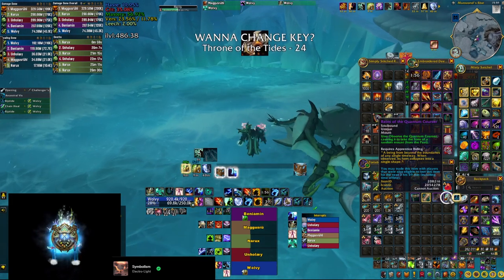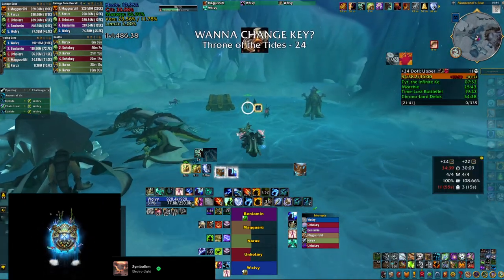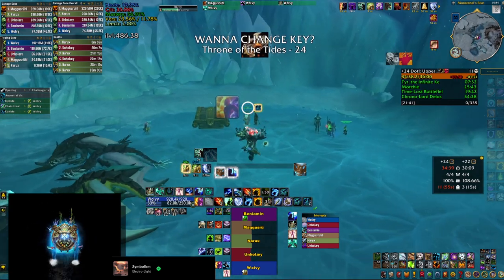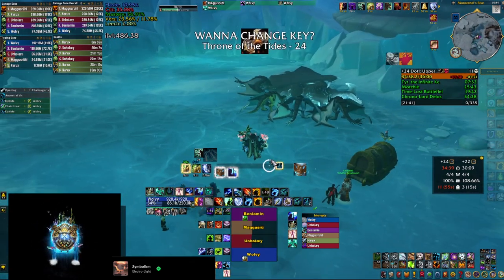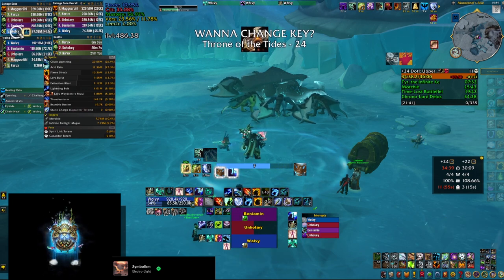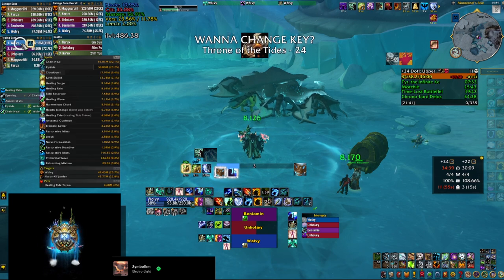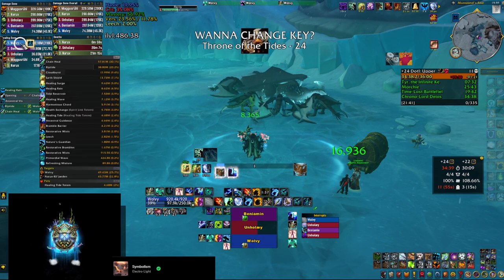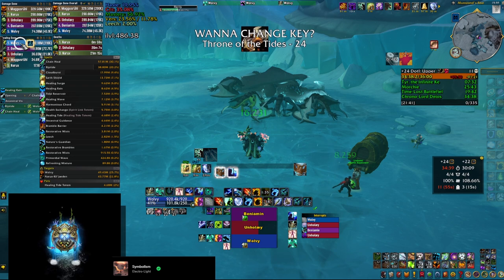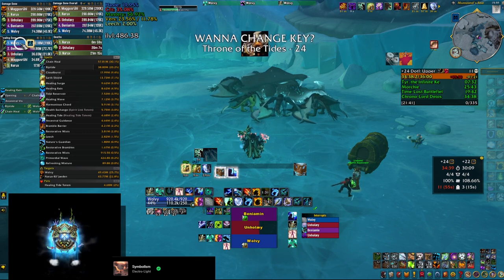The Quantum Courser seems to have relatively high drop rates, because I already got it four times just by doing Mythic Plus dungeons on my main or my alts in Dragonflight. And although any of the mounts on the list probably has a chance to drop from the Quantum Courser, I would assume the Infinite Time Reaver either has a very low chance or will only drop if you have every other mount on that list.